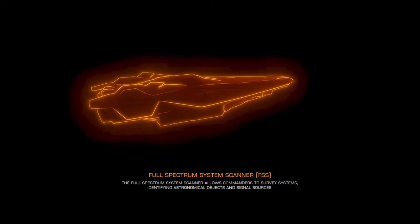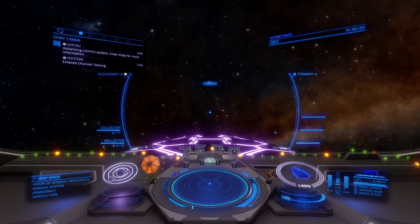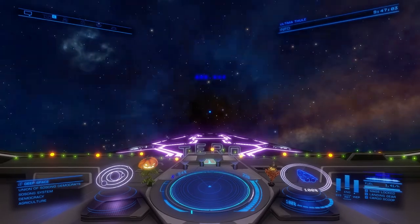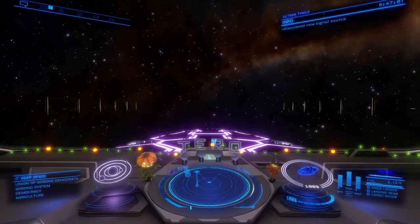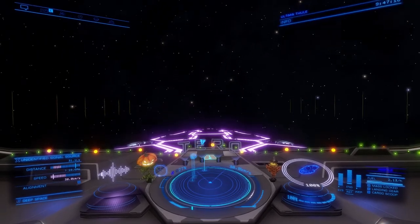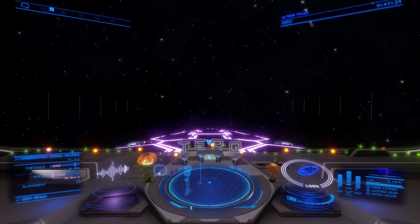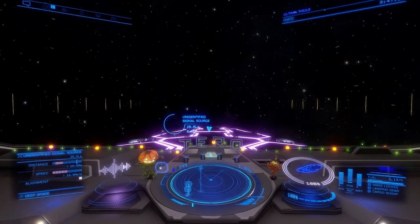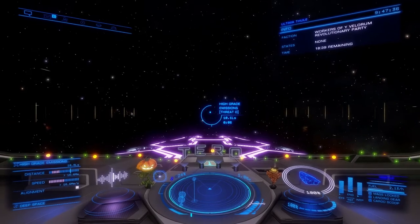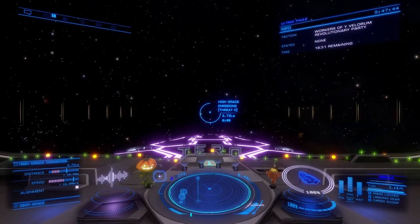Immediately upon spawning in, hit supercruise and the emission will spawn again — it will spawn behind you once you enter. I like to throttle down at this point and start turning downward so I don't get too far away from it. As you can see it's pretty close. Throttle back up and we haven't lost that much time on it at all. And now it is back — same one, same faction — and we'll be able to drop out of supercruise and farm it again.